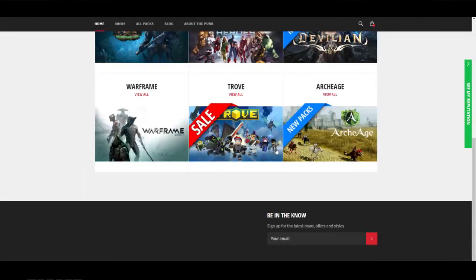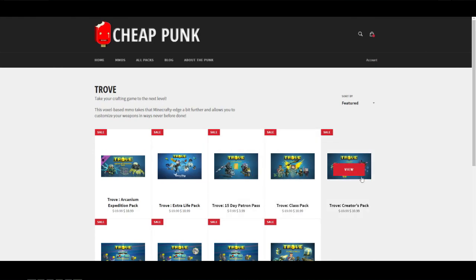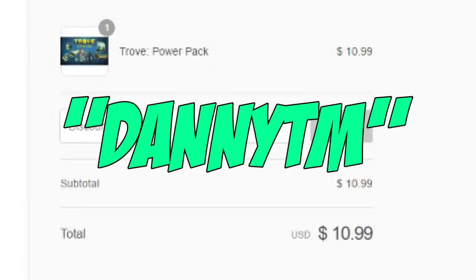Do you guys want some cheap Trove facts? Well, then you're at the right place. Check out Cheap Punk — they have a variety of packs that Trove has to offer. At the end of your checkout, use the code DannyTM for 6% off your order.